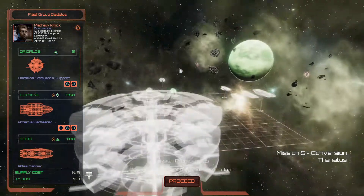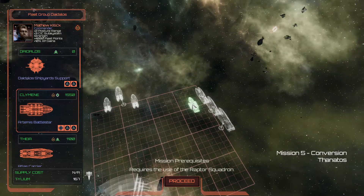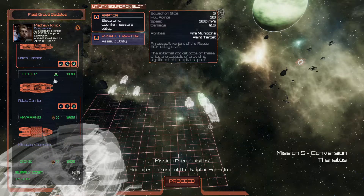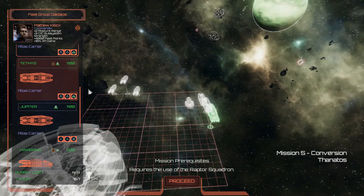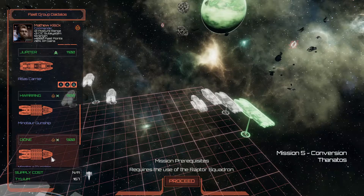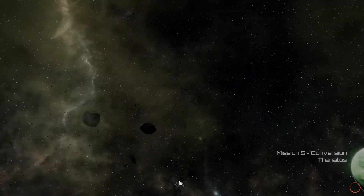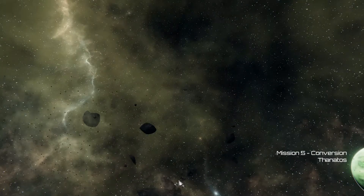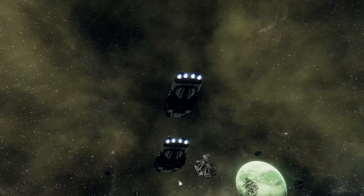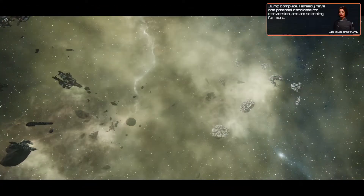We need a Raptor squadron plan. We need one regular Raptor and two assault Raptors as things are looking. That seems solid. Do we have a Mantic? No, we don't. Okay, fleet group jumping - here we go, three, two, one, jump.